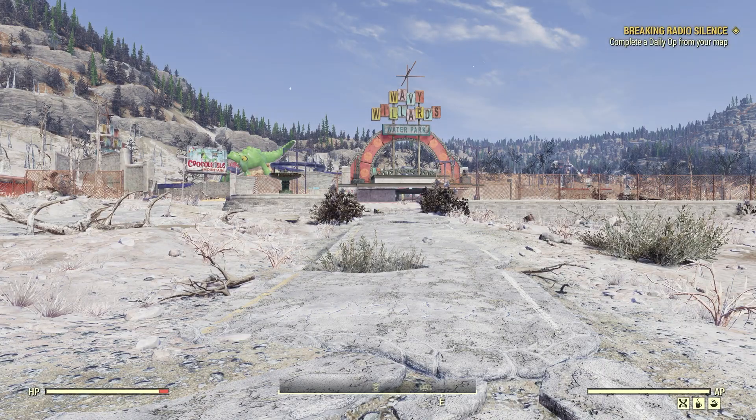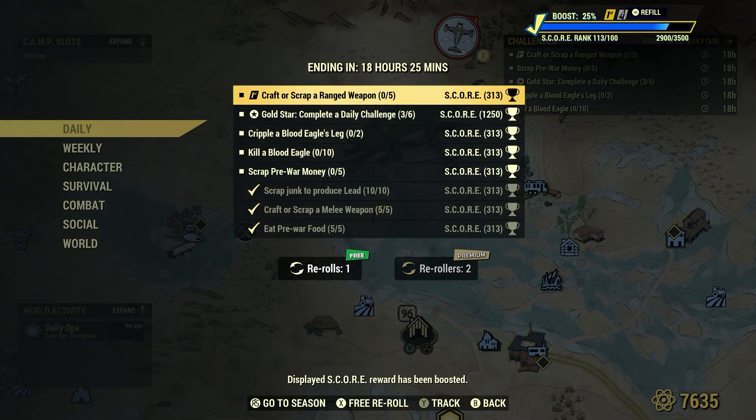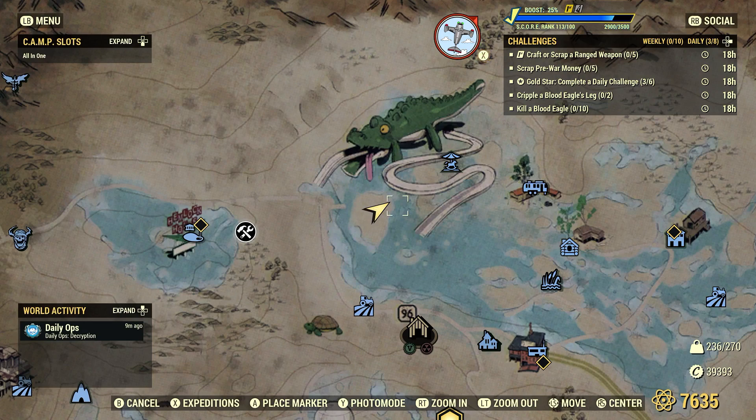We're here at Wavy Willard's Water Park, and we're here to find some pre-war money and scrap it. I made a video on pre-war money locations and farming about two and a half months ago — you can check that out. We were very successful; I gave many locations, all time-stamped, showing the best pre-war money spots so you're not running around. One of those locations is right here — Wavy Willard's Water Park.